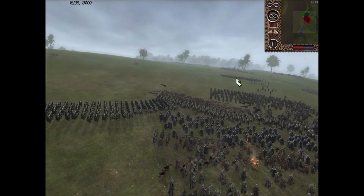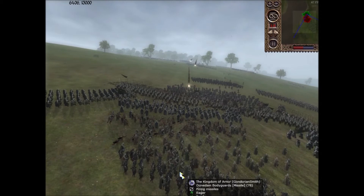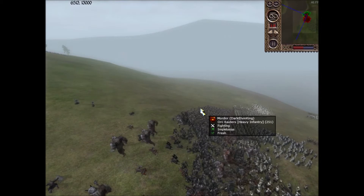He's got some Morgul Chosen and more Orc Raiders up in the fight now. His Olog-hai is retreating because he sees that I'm bringing up my Battle-Ready Dunedain and Dismounted Dunedain Knights. But he's just getting excellent hit after excellent hit with that Ballista. My pike line is starting to get pretty thin, so I'm going to try to charge up my infantry right here.